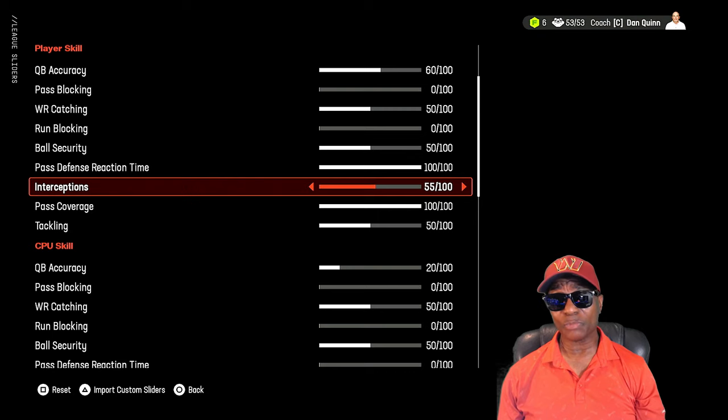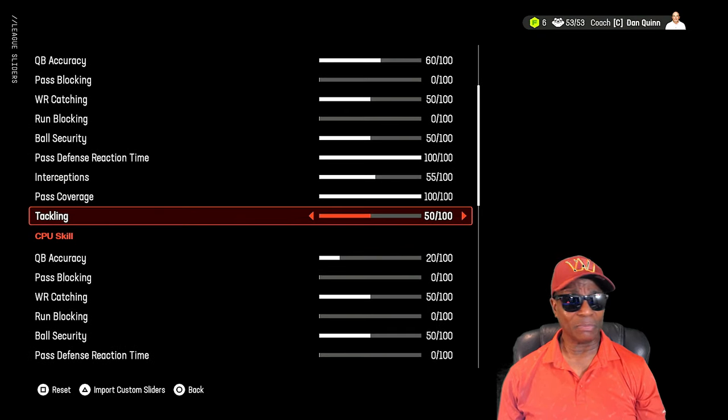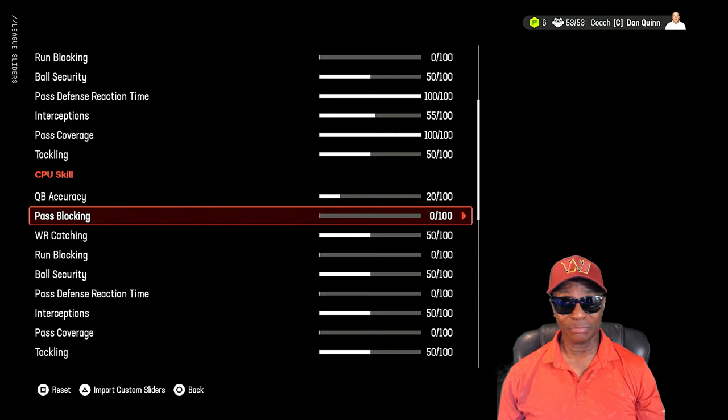You're still going to get some drops overall. Pass coverage 100, tackling at default. CPU quarterback accuracy is at 20 — they're going to miss throws. Even in All Madden they were missing throws. Put it at 20. CPU past blocking is at zero — no advantage; we go off the ratings again.